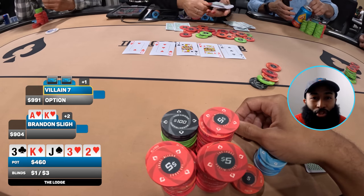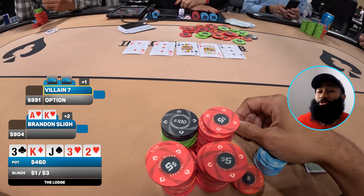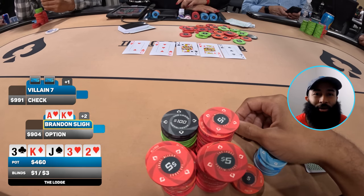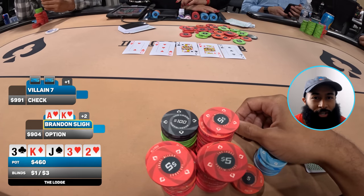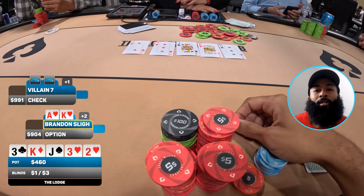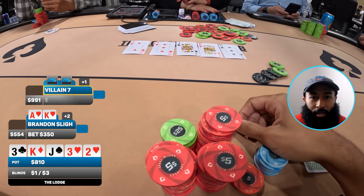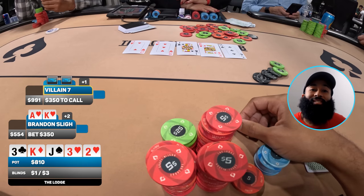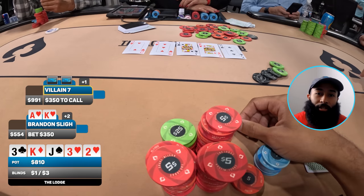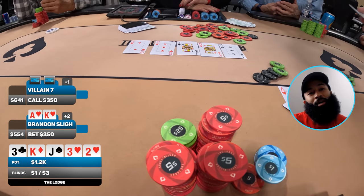We go to the river and it comes a rubber ducky — two of hearts. A nice beautiful blank. There's no more blank river card than a rubber ducky. They check and yeah, with top pair top kicker I am not slowing down — this is how you play ace-king. Foot still on the gas like I'm driving a Dodge Viper. I grab chips and fire a massive bet on the river — 350 to go. They tank for about 30 seconds then call.